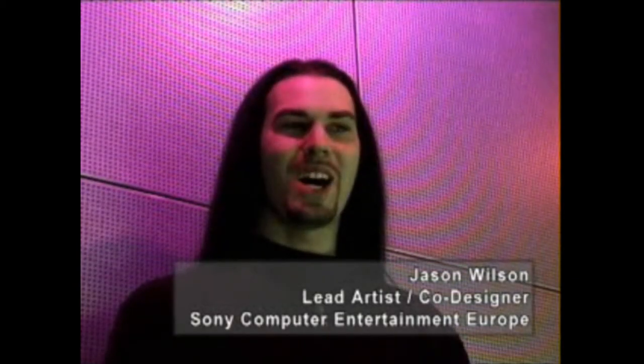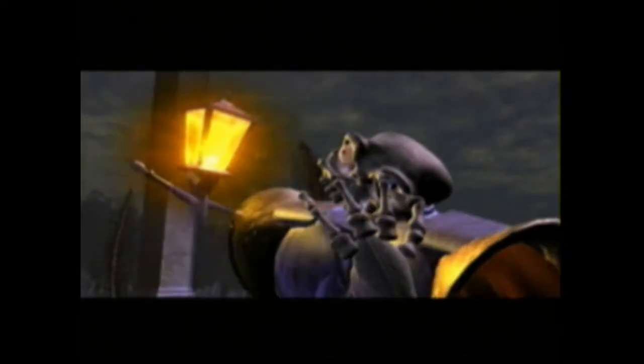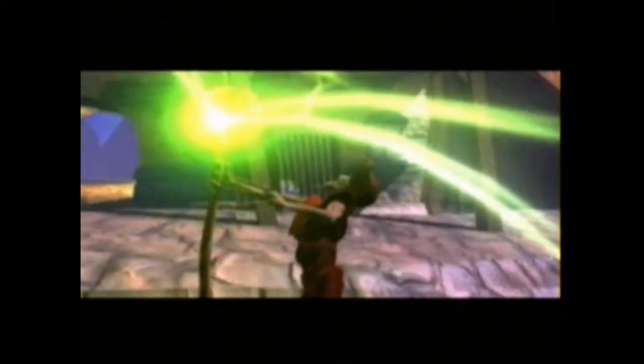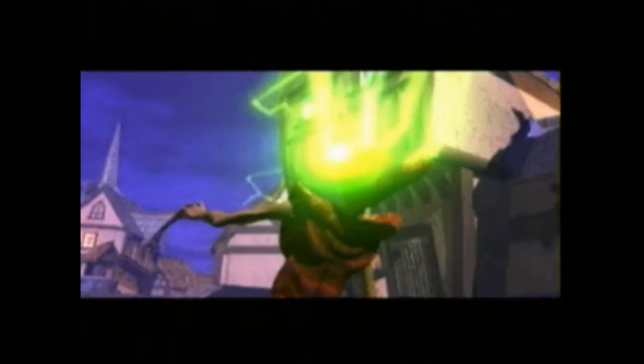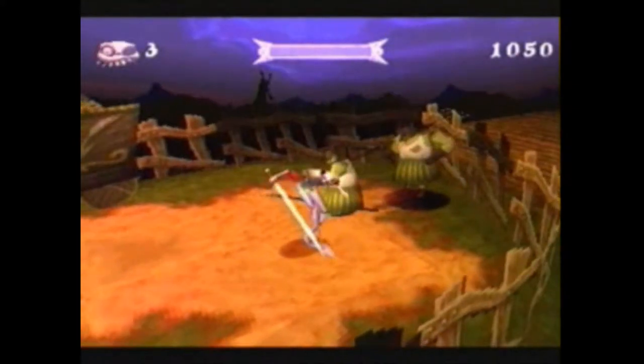My name's Jason Wilson and I'm the lead artist and co-designer along with Chris Sorrell on Medieval. Throughout the game you're playing a skeletal knight called Cydan Fortescue. He has been risen from the dead by the sorcerer named Zarok, and throughout the game you're pursuing the sorcerer to try and stop him from completely taking over this weird medieval landscape called Galomir.